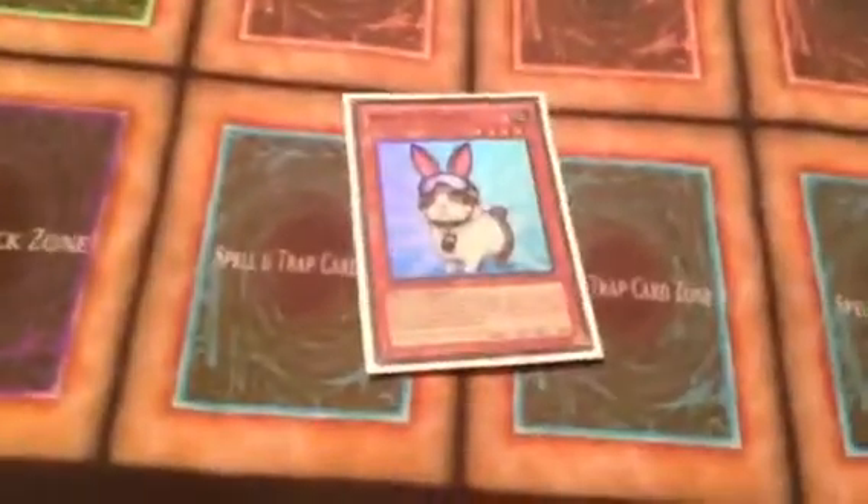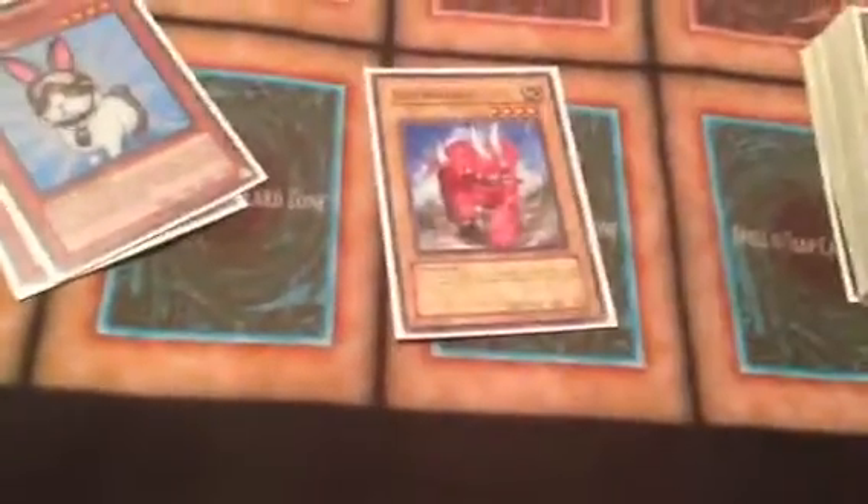Two Rescue Rabbits. Three Sabresaurus. Three Cabuzos. Three Hydrogadon. Two Tourguides. Two Max Cs. Two Effect Veilers. Two Thunder King.